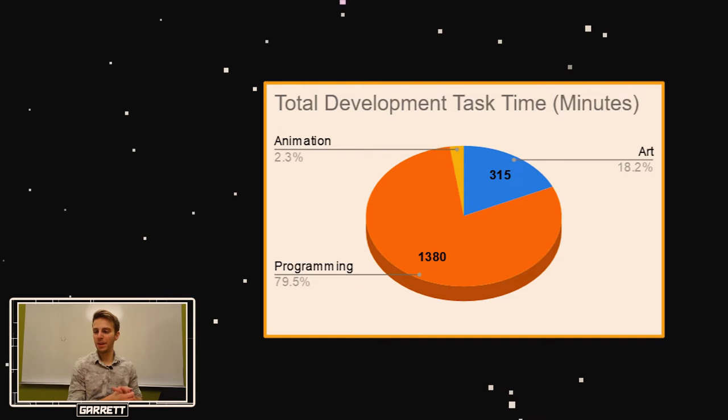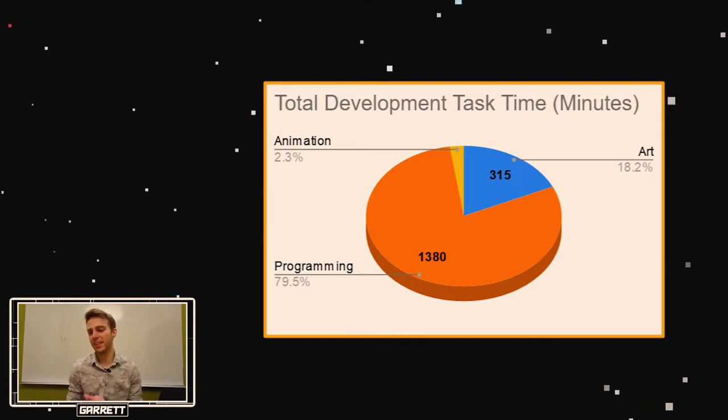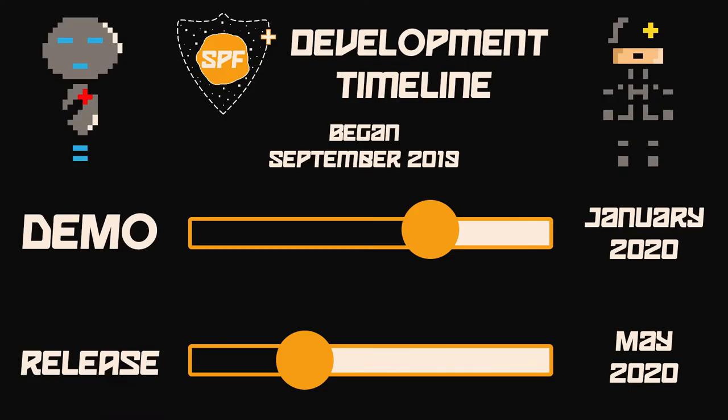Up to this point in development I have spent 315 minutes on art, 1,380 minutes on programming, and 40 minutes on animation. And here you can see a development timeline of where the game is going in the upcoming month.